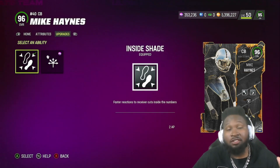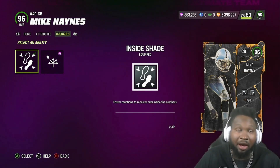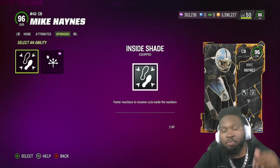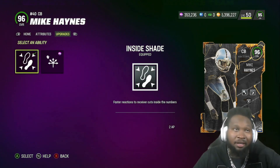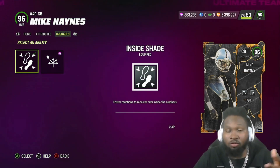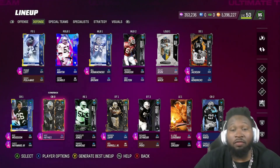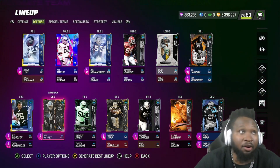For me, preference-wise, I prefer my three corner positions all to have deep route knockout. But if I see what I like out of inside shade, we'll keep Mike Haynes where he's at. If not, he's got 99 man coverage, 98 zone coverage — we can put him at the safety spot, take Casey Hayward and put him at the one or two where he gets deep route knockout for two AP.